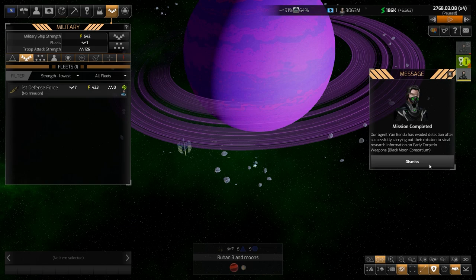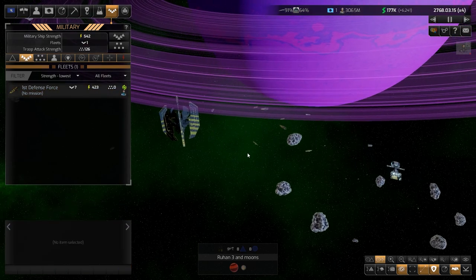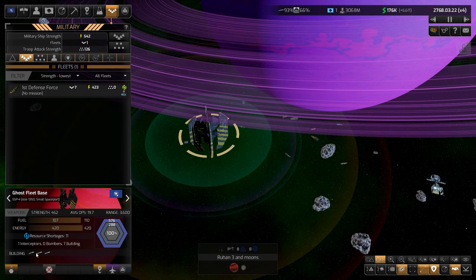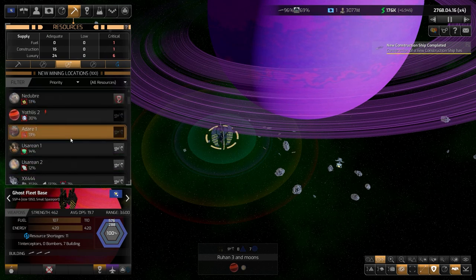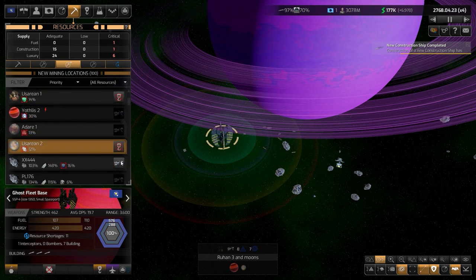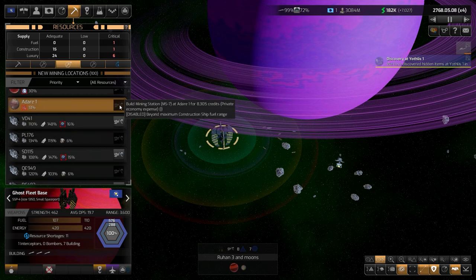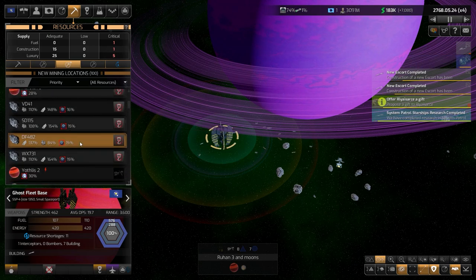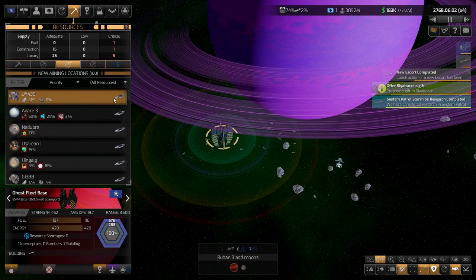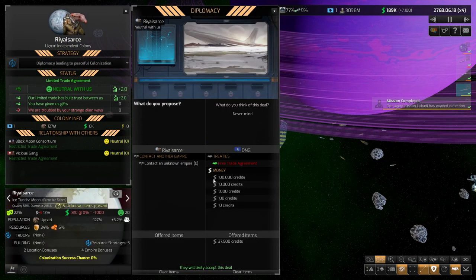We got some info on early torpedo weapons. We have a high demand of resources that we can get but are not mining yet, so I'm going to queue a lot of things. We have about seven ships actually building right now.